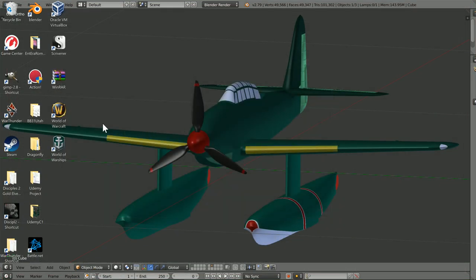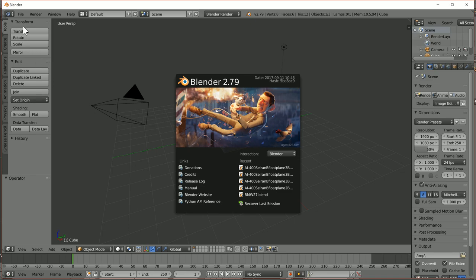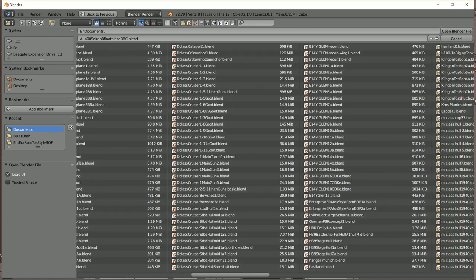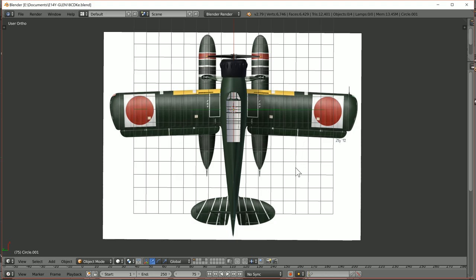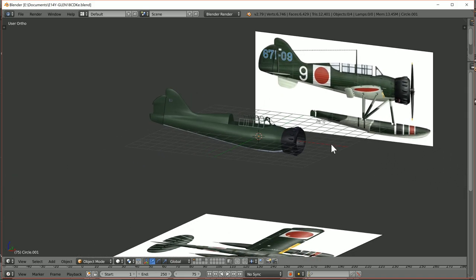The other plane I'm working on that I have videos of on my YouTube channel is the Yokosuka E14Y — the Glenn. Let me open it up. So this is with the picture I'm using for reference. If I turn it you can see the body of the plane. Hit 1 to see the side, hit 7 to see the top. I had it saved so it matched the picture, and I've been using colors to give you an idea. I had started doing the area in the back where the window curves, but I need to cut that section and build the canopy part in there.